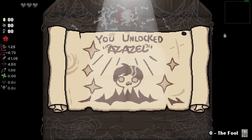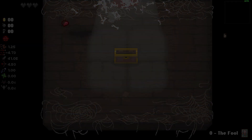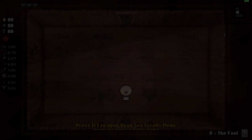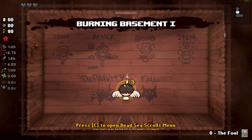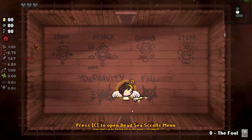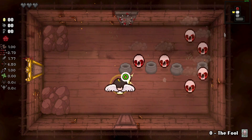Now that we have unlocked Repentant Azazel, we can choose him from the character menu. This character starts with Flight, 3 Blackhearts, the Fall card, and a modified version of the Mom's Knife that shoots Spirit Swords projectiles.